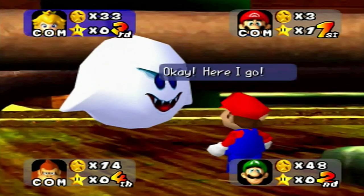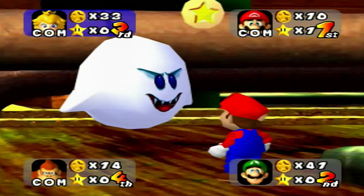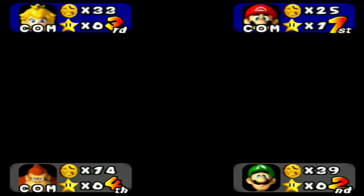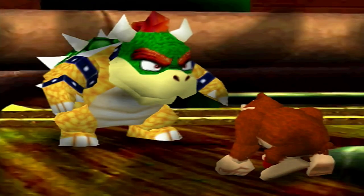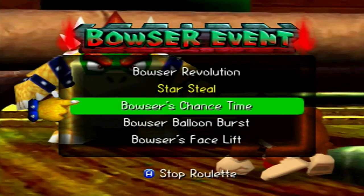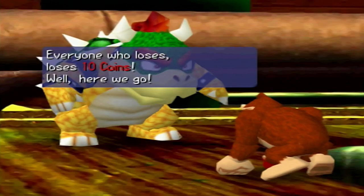Only one space moved. Here's Koopa Troopa — nice work, take this 10 point bonus, use it wisely. I read every word correctly. Nine more people to go by before the 10th person can get 20 coins. Bowser space — why are you trying to ruin me?